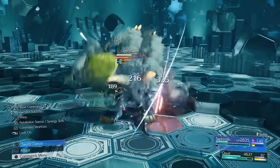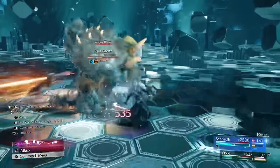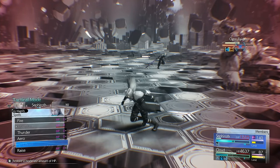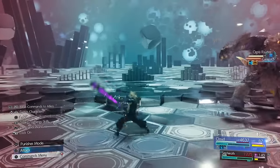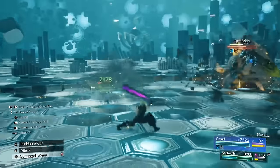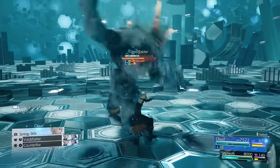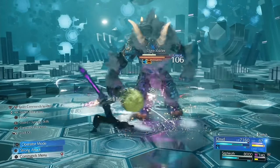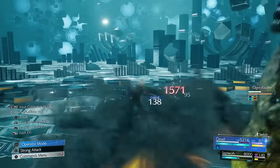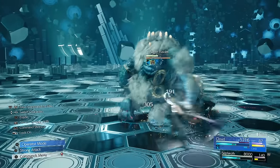That was 9999 damage just from that one Blizzaga, and he's pressured now which is great because that means we can stagger him. Cloud completely misses — well done Cloud. This thing does take a little bit to stagger but at least the pressure bar is rising. You can just keep parrying in Punisher mode and he's quite close to being staggered. If he gets staggered here he'd be pretty much dead.